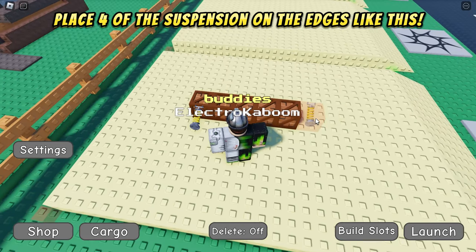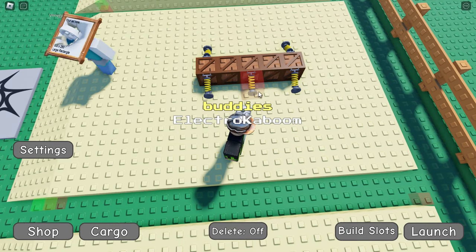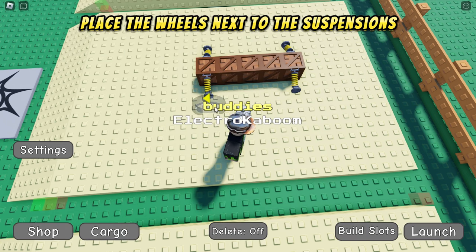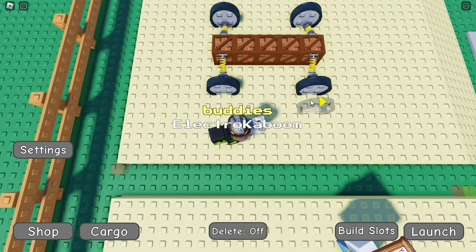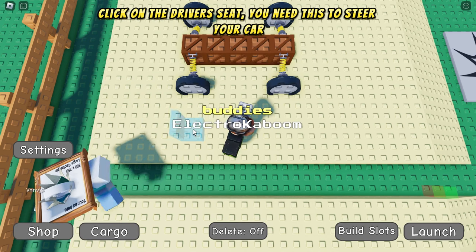Go back to the shop, click on the wheel, and place the wheels next to the suspensions. Go back to the shop, click on the driver's seat — you need this to steer your car. Place it in the middle.